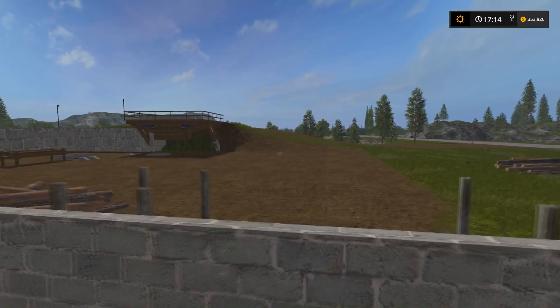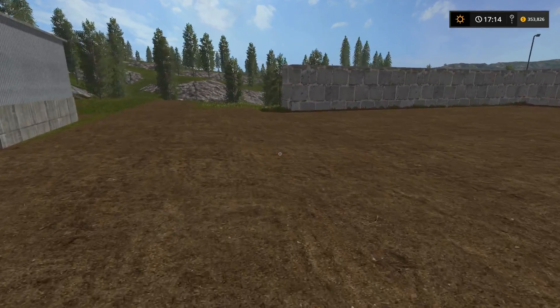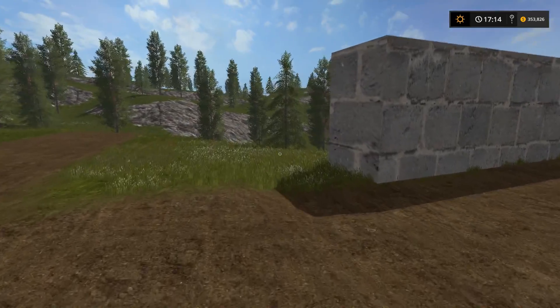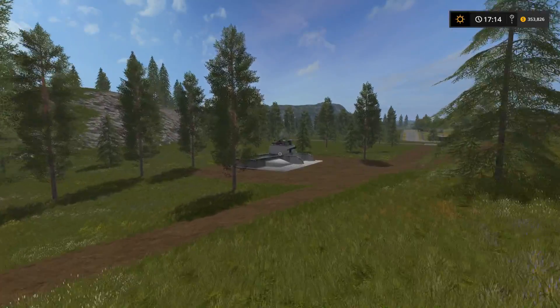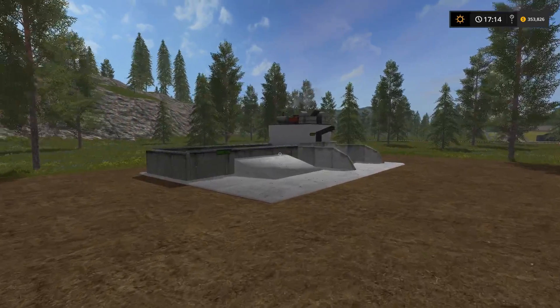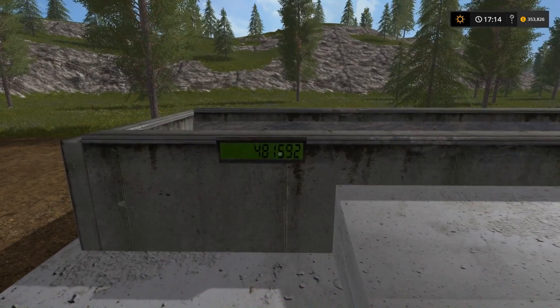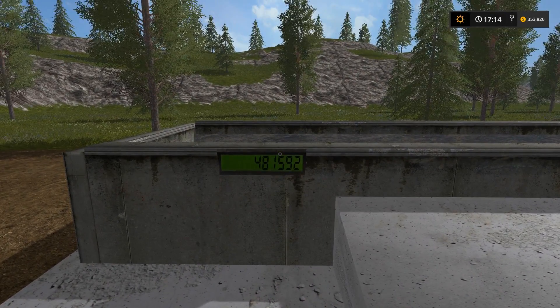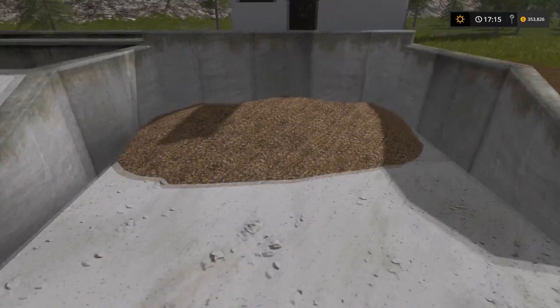We've got quite a few piles of wood here. Down the hill is the only other thing I wanted to show you. All this is is a giant placeable wood chipper — instead of having the freestanding gens wood chipper that we have, you can basically come in here with a bundle of logs in the front loader and just dump them in here and this chops them up into wood chips. As you can see, we've got 481,000 liters of wood in there, and we've currently got 81,000 liters of wood chips in this little pile here.